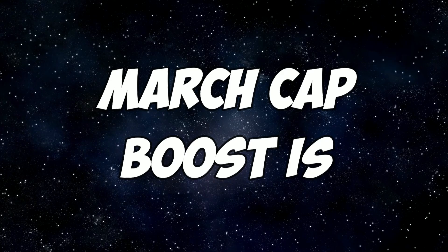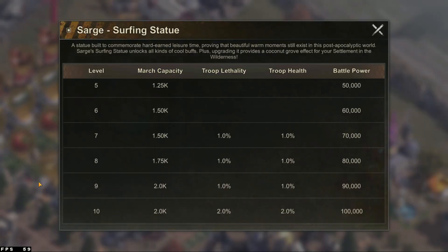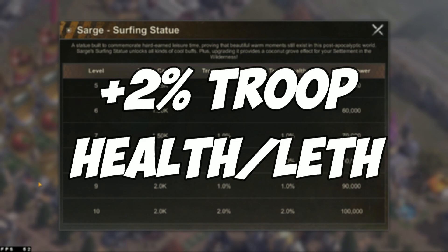And I'm not gonna lie, those are the most useful parts about the statue. On level 7, you gain a plus 1 Troop Lethality and Troop Health bonus. Only on the 10th level you gain another percent, which makes it a total of plus 2% Troop Lethality and Health.